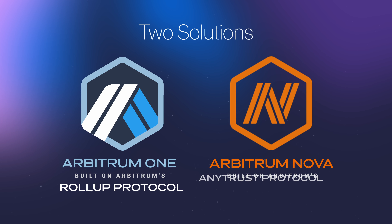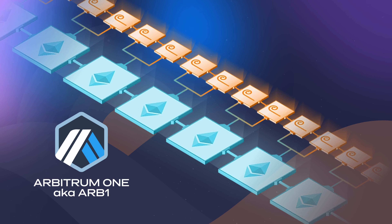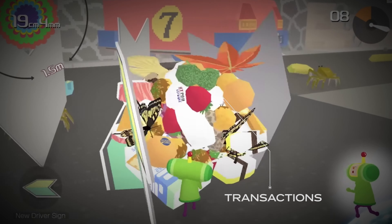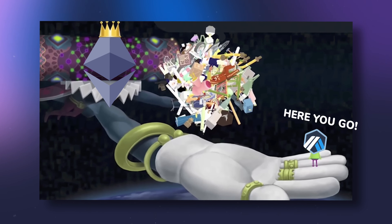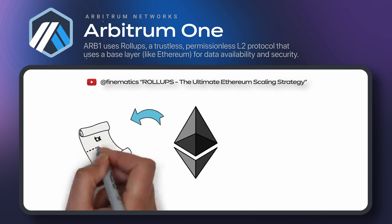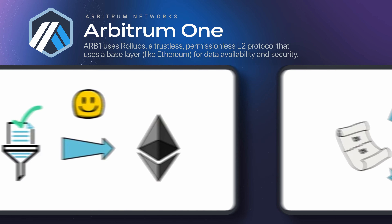Actually, it's two solutions: Arbitrum Rollups and Arbitrum AnyTrust — two different standards. Arbitrum's rollup chain is called Arbitrum One, and it works by literally rolling up hundreds of transactions into one big one, compressing it and posting it to the Ethereum chain. By spreading the gas fee among all the transactions, sending or swapping ETH on Arbitrum costs just a few cents, compared to dollars on Ethereum.